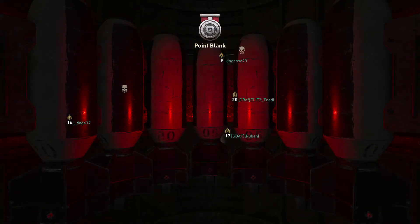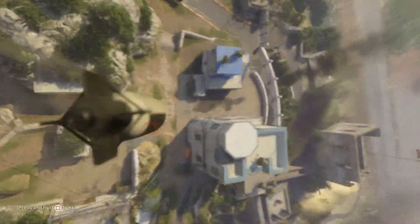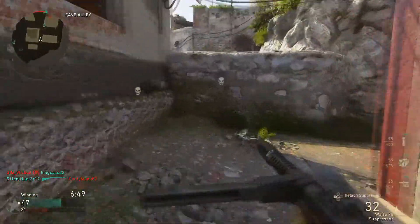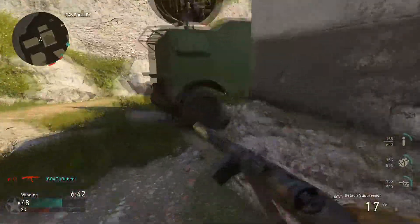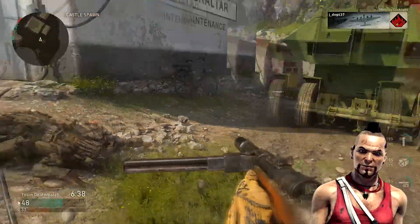Whenever I did use a sight, I felt like it takes longer to aim in. Without the sight I aim in right away and everything's smooth. That airstrike right there — it's called the glide bomb. I like it, I like the way it looks and the way it sounds. It sounds scary when it's coming down at you. But I don't think it's as effective as what we've seen before, like the predator missile.